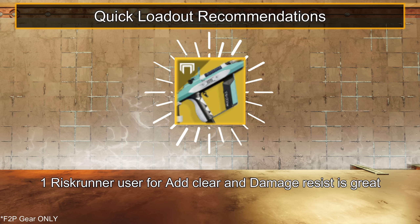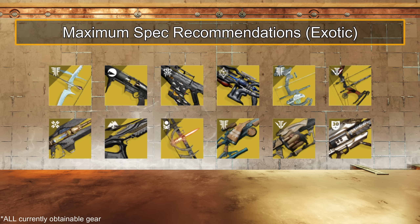For an easier time throughout, I'd recommend one Wristrunner user for damage resist and add clear, even though it doesn't have any anti-champion mods this season. Now for maximum spec, we gain some potent add clear and DPS options. For exotics: Wishender, Witherhorde, Quicksilver Storm, Ager's Scepter, Trinity Ghoul, Le Monarque, Divinity, Symmetry, Deku's Divination, Queenbreaker, Anarchy, and Gjallarhorn.